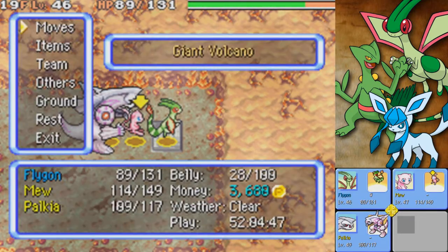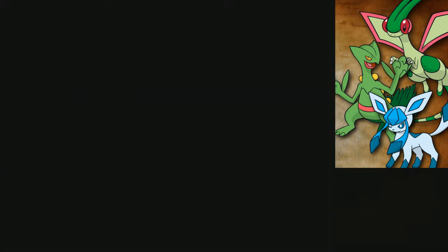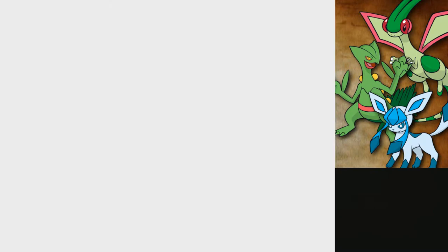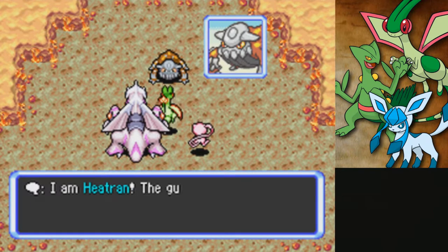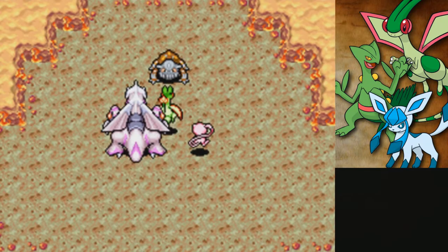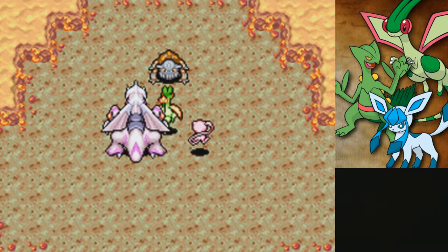This is so dangerous. This might be the most useless adventure we've gone on if we die here. Seekers of the seven treasures — I am Heatran, the guardian of the Giant Volcano. If it is the treasure that you seek, withstand the scorching fire. I challenge you to surpass your limits. Demonstrate your power to me. Now it begins.